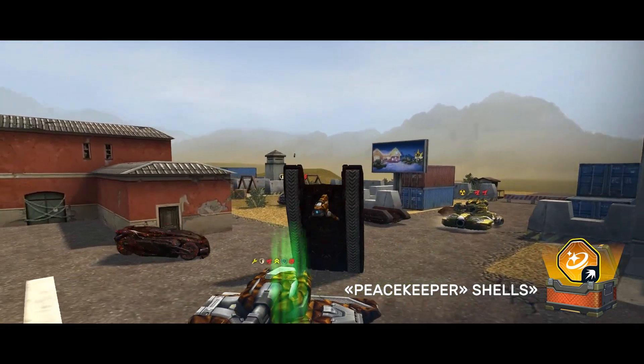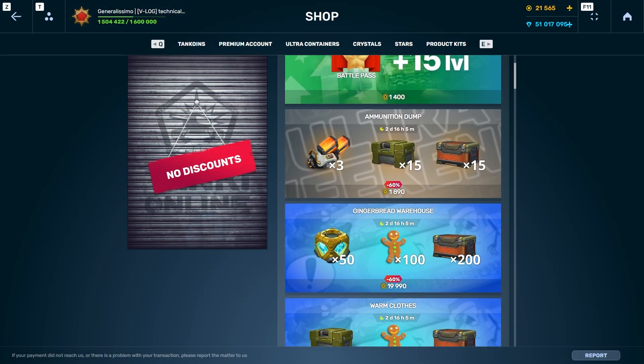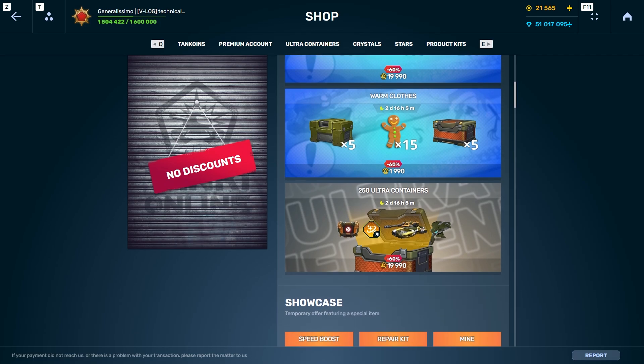If mission containers are not enough, check out our special offers. This time there are a couple of them available at a good price: Ammunition Dump and 250 Ultra Containers.